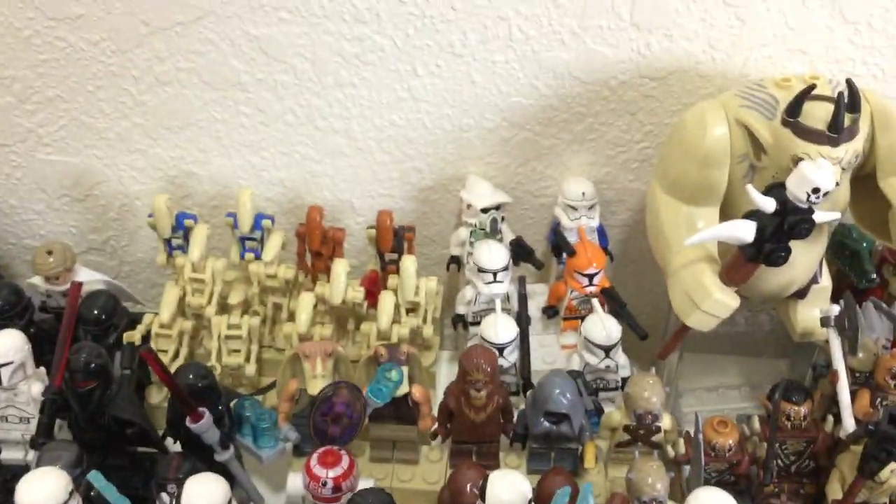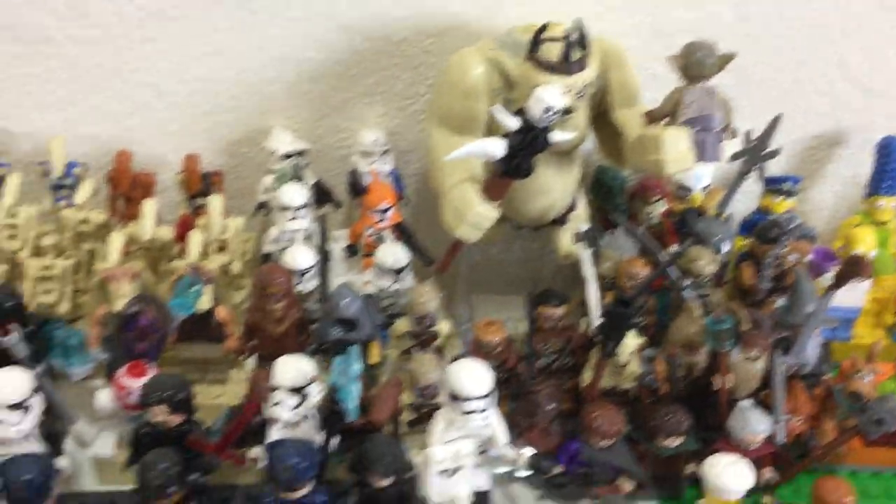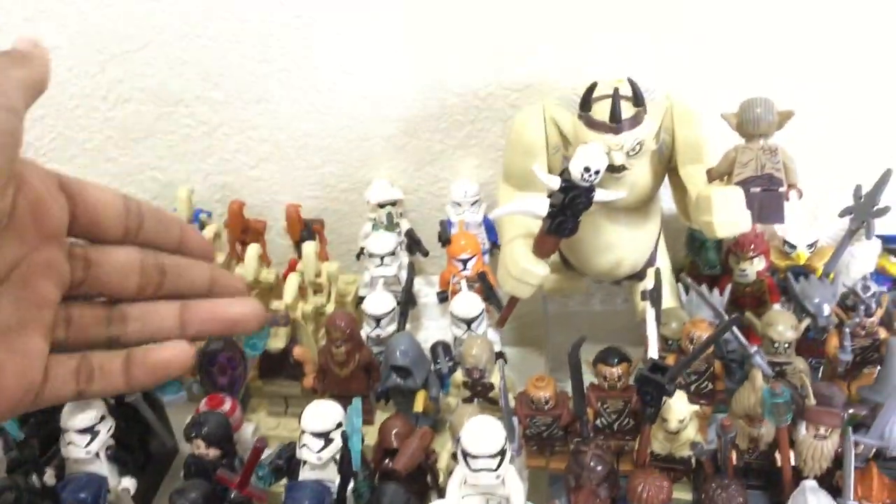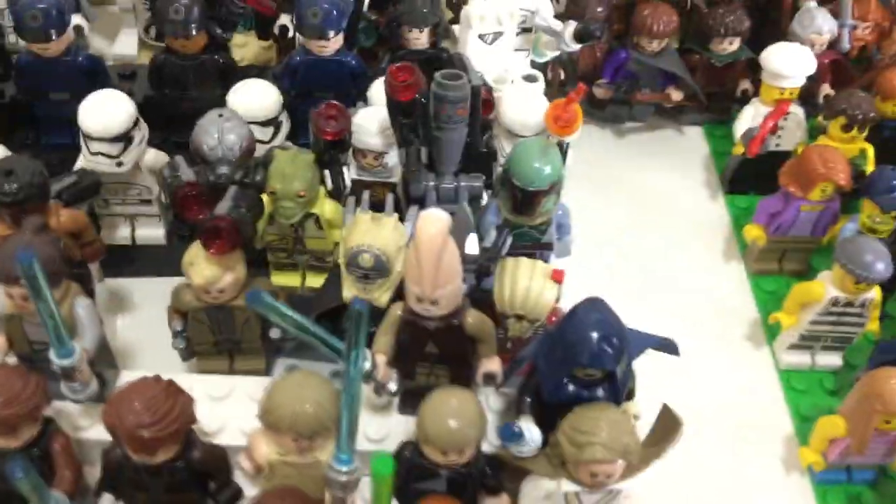Then we have the rebel army, the Ewoks — which I include as rebels — and the Ewok people. Then we go to the Prequel trilogy with the droids and the clones. Here I've got a bunch of aliens that don't really choose sides that often, like the Gungans — they did join, but they probably left after that. And then I've got a little bounty hunter place right here.